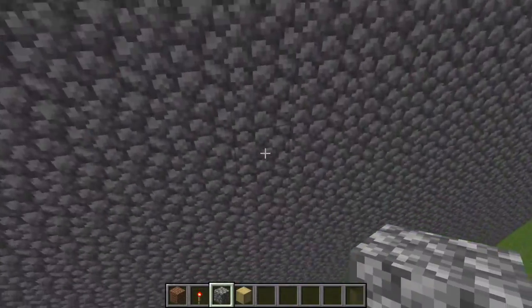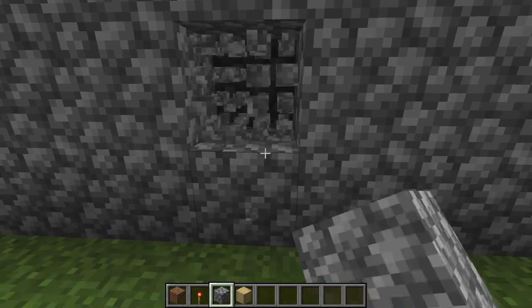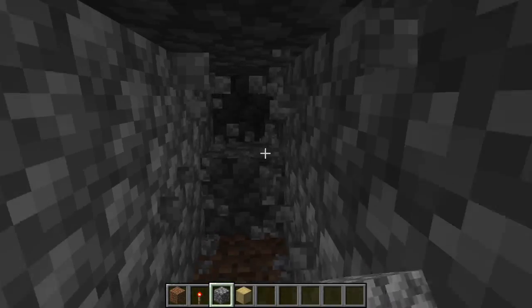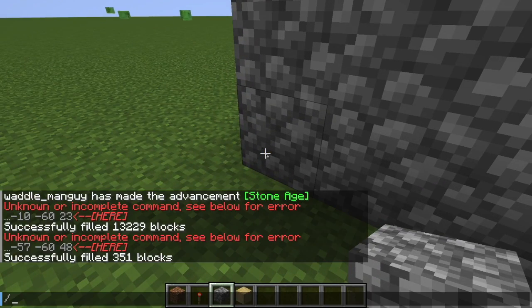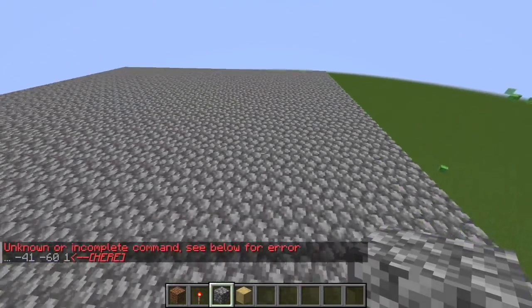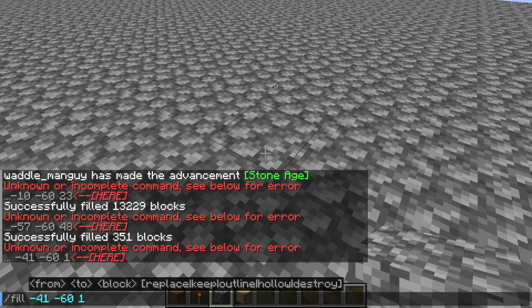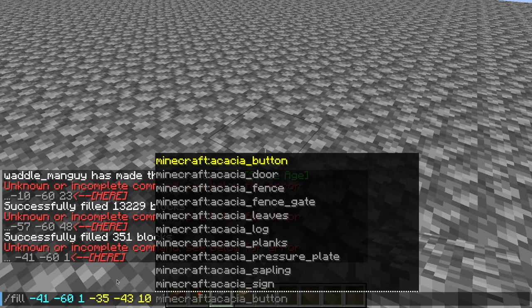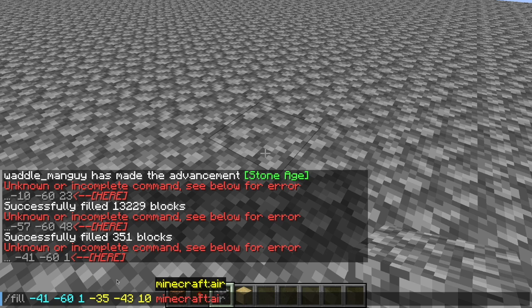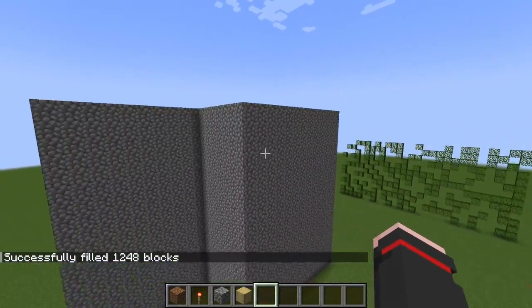What you can do is if you want to get rid of a certain part of it, all you have to do is type /fill with these coordinates, go up here, and then do minecraft:air — whoa. Just a warning: it only allows you to do it for a certain amount of blocks.